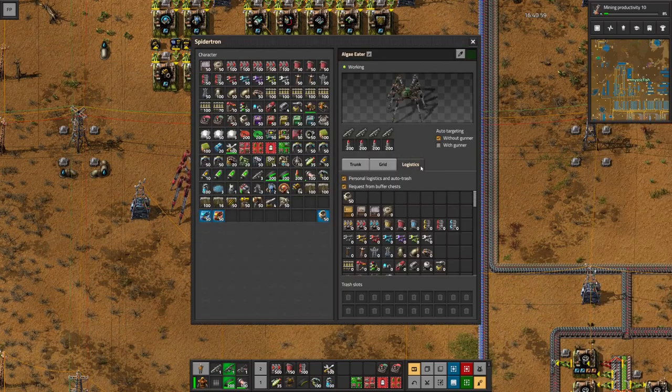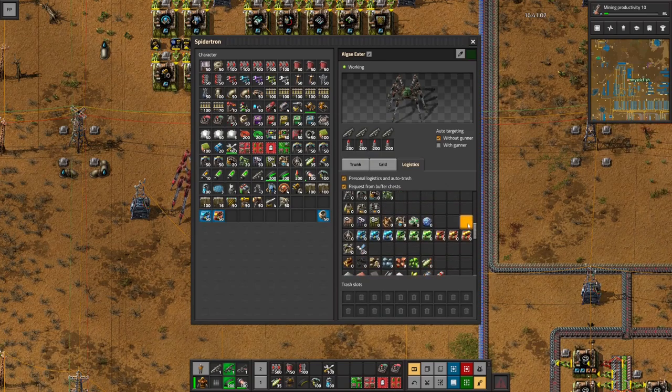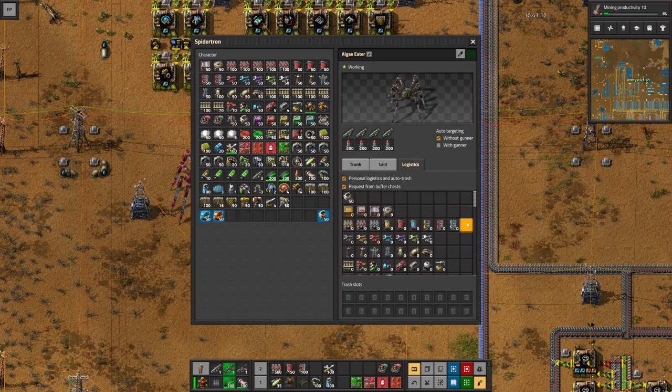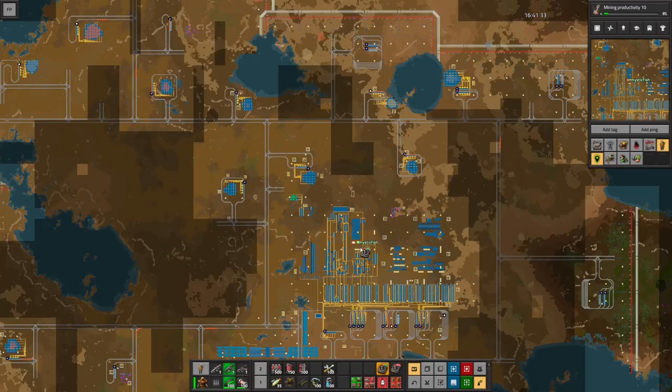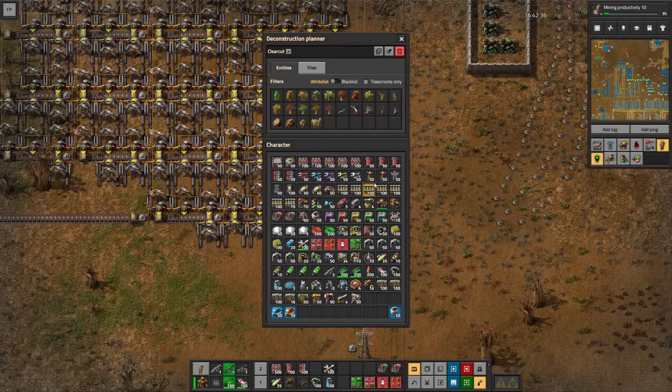Let's talk logistics. We're going to need our construction robots to do the work of picking up trash. We have a request for absolutely every item in the game set to zero, which means if we pick something up and bring it back to base, the logistics robots will recycle it for us. Let's use our remote to send the Spider-Tron up here and try to clean up this outpost.